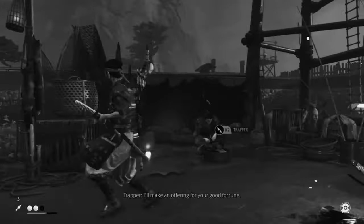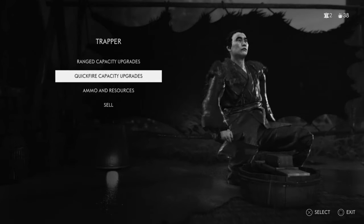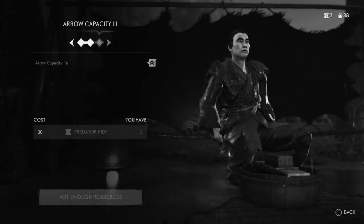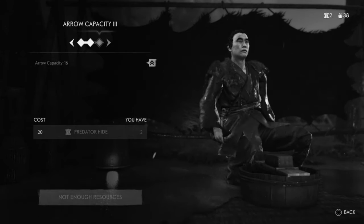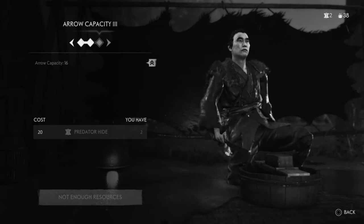So what you are doing is head over to any Trapper. Once you come over to the Trapper you've got your Range Capacitor and your Quickfire Capacitor. And if you go to your Arrows, as you can see there, you need Predator Hide to upgrade your capacity of Arrows. So if you upgrade the Capacitor you get more Arrows.